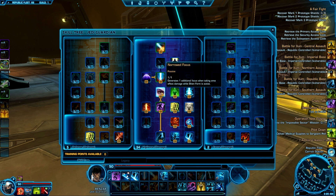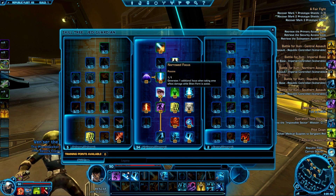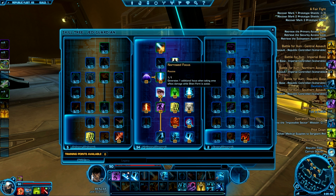Narrowed Focus is similar to Shien and all the regenerating focus skills — it gives you more focus when you're actually getting AoE'd. So when you're in Voidstar trying to get that door and you're getting AoE'd, you're generating focus while getting hit and while you're defending, so you can go ahead and Juggernaut the hell out of people.